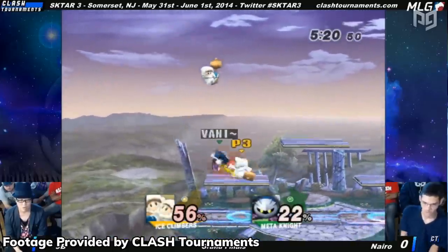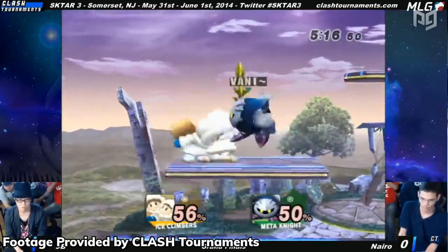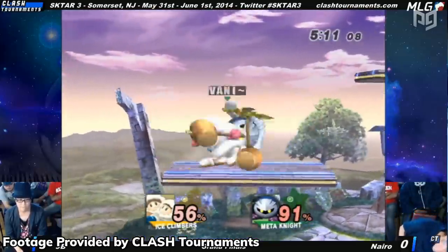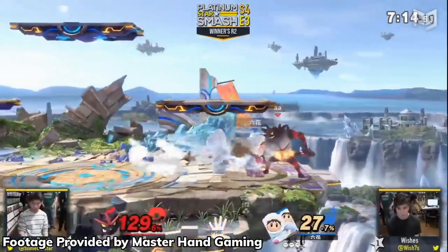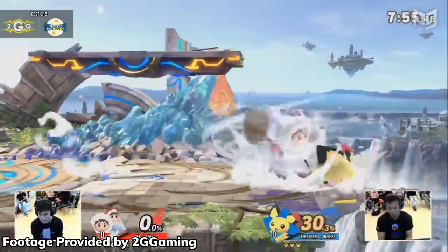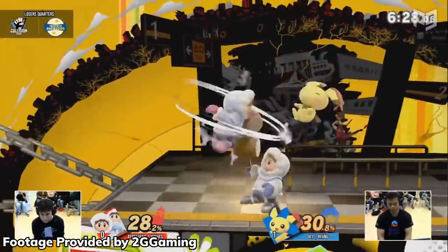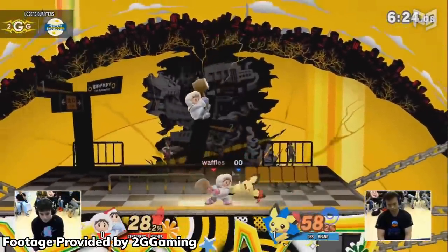In Melee and Brawl, Ice Climbers could combo you from nearly any percent into a KO off of just one grab. Seriously, it was ridiculous. Smash Ultimate's mechanics fortunately make Ice Climbers combos much more creative and interesting, but still deadly. De-syncing the climbers' actions lets players link moves from one climber to the other, resulting in some of the most technical and entertaining combos in the game that rack up tons of damage and can potentially lead to KOs as well.